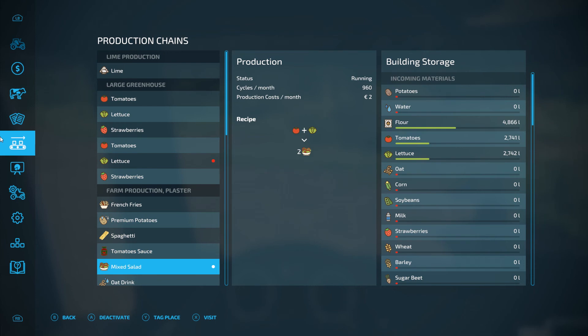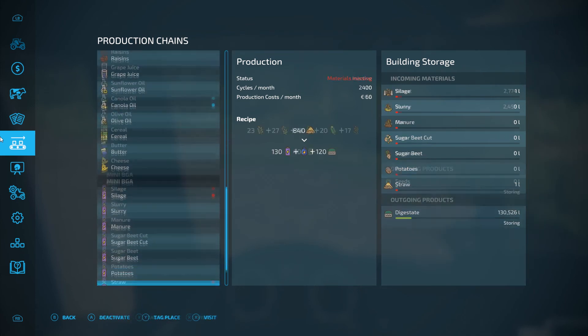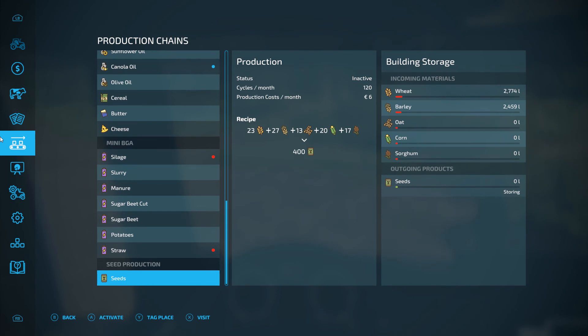Here we are just filling up with water now, let's have a look at this menu again. The mixed salads are producing nicely still. Okay, here we go - seeds. So we've got wheat and barley. We are going to need oats, corn and sorghum. We'll have to figure out what's going to go where.